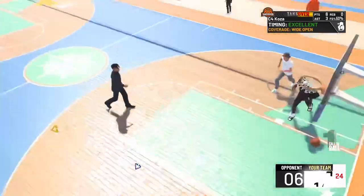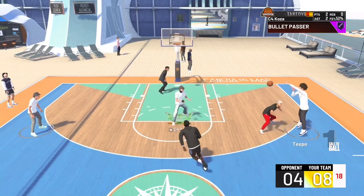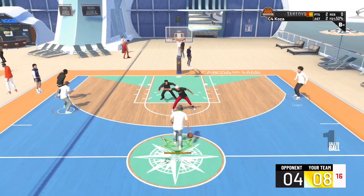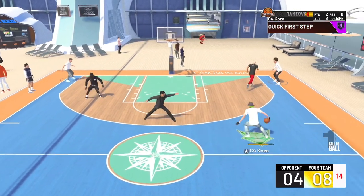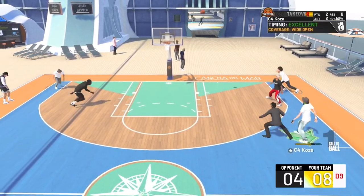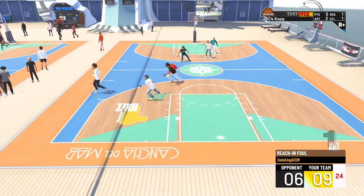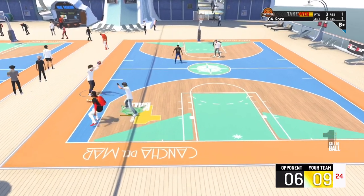I'm putting out a few jumpers this year because one jumper might be better for somebody than it is for another person. One person might not like this jumper and might be good with Curry. Another person might be bad with Curry and nice with jump shot 98. You can see me cooking up — only going for threes on the playmaker. This jump shot is valid and it's quick, so it's hard to contest.